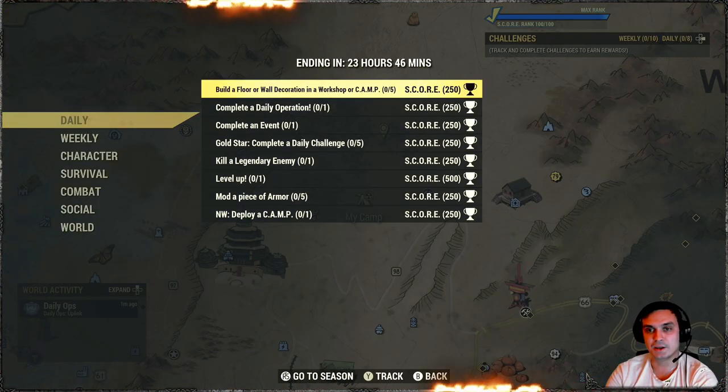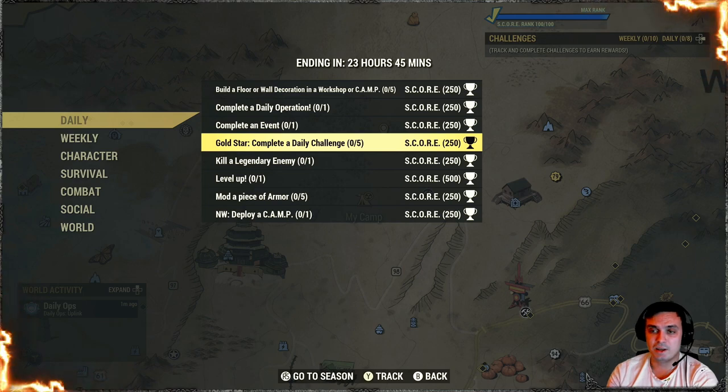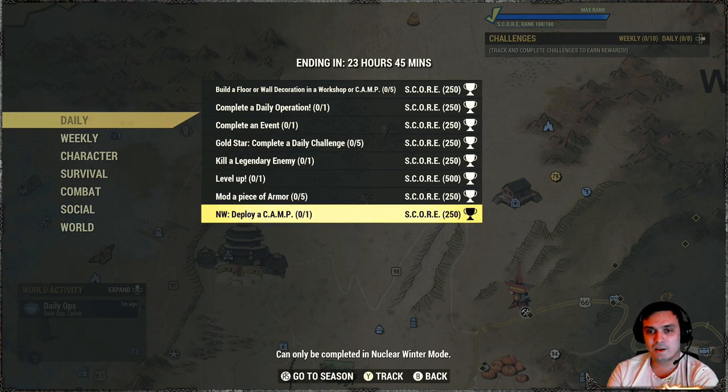For the daily challenges, we got: build a floor, wall decoration, and a workshop or camp five times. Build — complete a daily operation. We all do daily operations. Complete an event at least once. Do five daily challenges — this triggers automatically. Kill a legendary enemy. Level up one time. Mod a piece of armor five times. By the way, if you've got skins for your armor, you don't really have to mod it — just use the skins, they count. That way you save your adhesive and all that stuff, and I think you only spend oil to make a paint. So just paint it, don't mod it. Nuclear winter: deploy a camp one time, and you'll get an additional score.